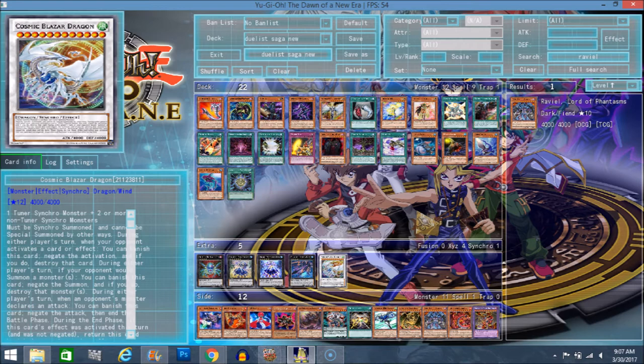Effect 2: when your opponent would summon a monster, negate the summon, and if you do, destroy that monster. So if it's a Pendulum Summon and they summon out five, you can banish him and stop the whole Pendulum Summon. Synchro Summon — banish, stop. Xyz Summon — banish, stop. It doesn't stop Fusions, but it could just negate the Spell or Trap card that would summon a Fusion monster, so it's not really a big deal.